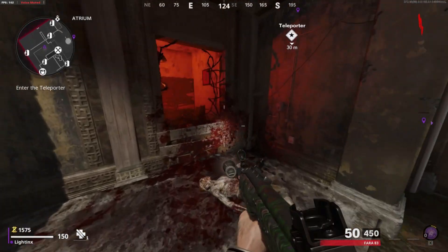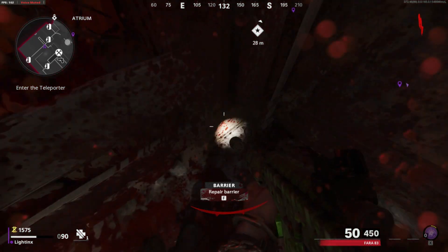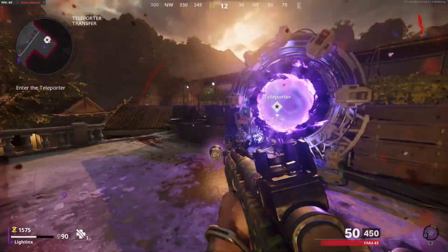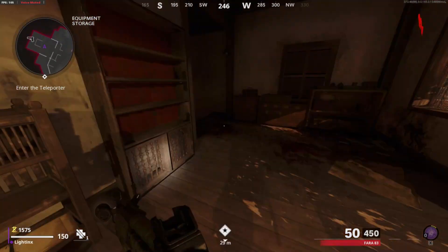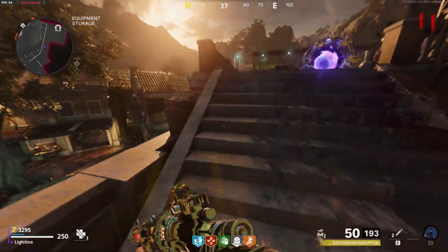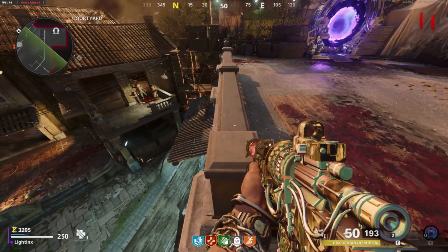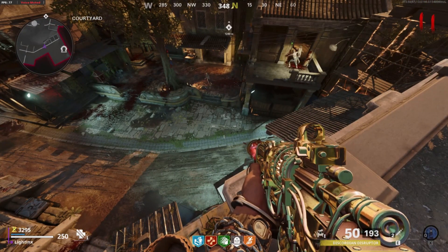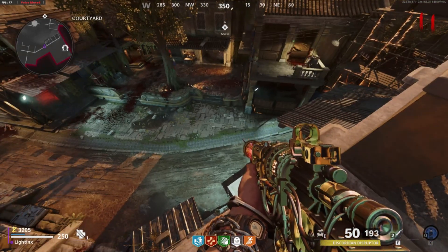For this glitch, this is in Firebase Z. All you want to do is do the Spawnscape glitch by going to this room. In front of this window, keep standing and crouching until the zombie pushes you onto the map. It will teleport you to the Aether Portal, which you just want to go in. Once you've done that, all you want to do is turn on the power, then go right next to this railing. All zombies will literally just ignore you — they'll just roam around, including the bosses.